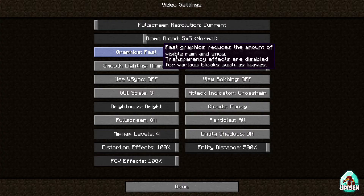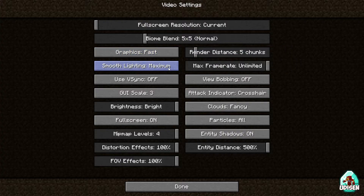Set Graphics to Fast — not Fancy, just Fast. Disable Smart Lighting completely. Disable V-Sync, because V-Sync locks you to only 30 FPS always. Brightness doesn't change anything for FPS. Deactivate entity shadows and set particles to Minimal. Deactivate clouds and deactivate Mip Map Levels.